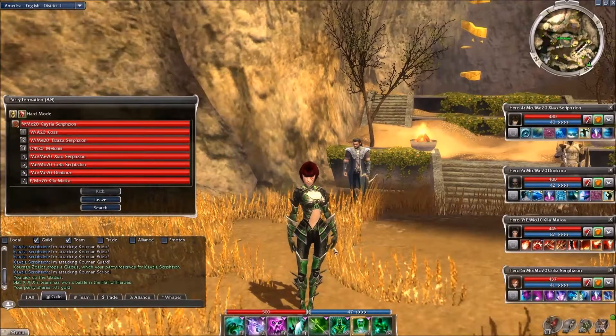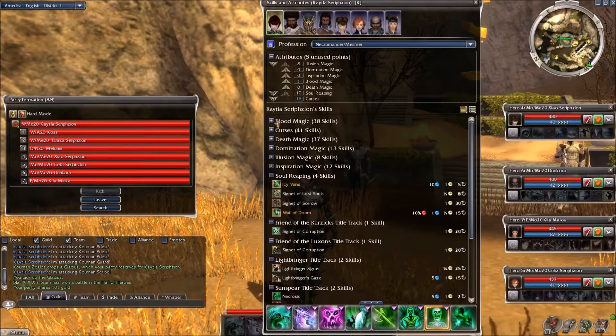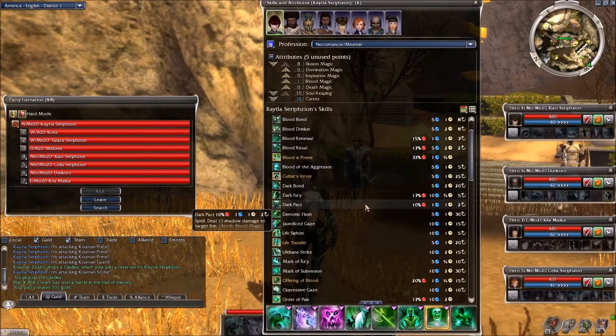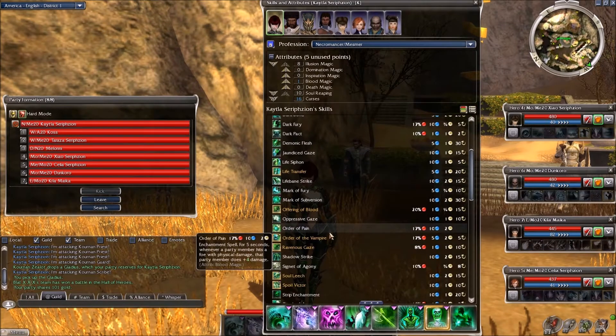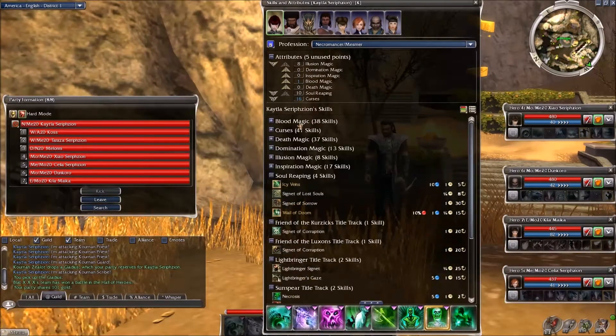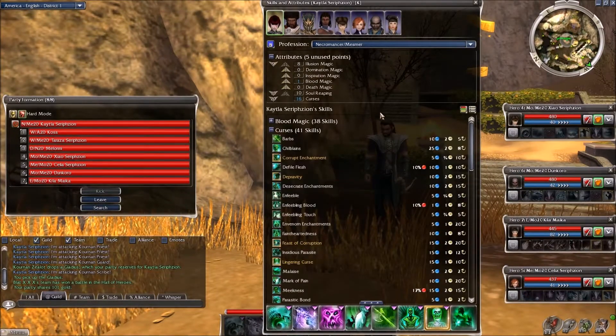When a lot of people look at the Necromancer, they look at things such as Blood Ritual, Blood Power, Order skills like Order Pain, Order Vampire — things like that, particularly in the bloodline. But in the curse line, there are several skills that work really well with physical damage, and they are Barbs and Mark of Pain. These skills can really crank out the damage when your team has several physical attackers.